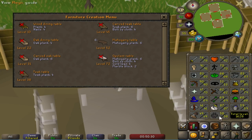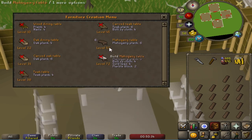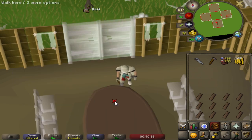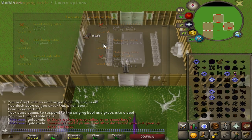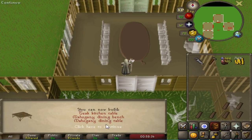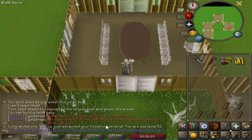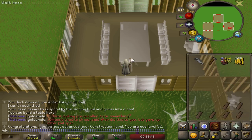I just hit 49 Construction. With the crystal saw I can now actually make the mahogany tables, which is nice because I use up more planks per item, getting a lot more experience per charge. This is going to be my last level for now — 52 Construction. I'm pretty much out of logs so this is where I stop. But this is perfect because I realised you can use a crystal saw outside of your house, so when building hard stash units I can make them as early as level 52 as long as I bring the crystal saw with me.